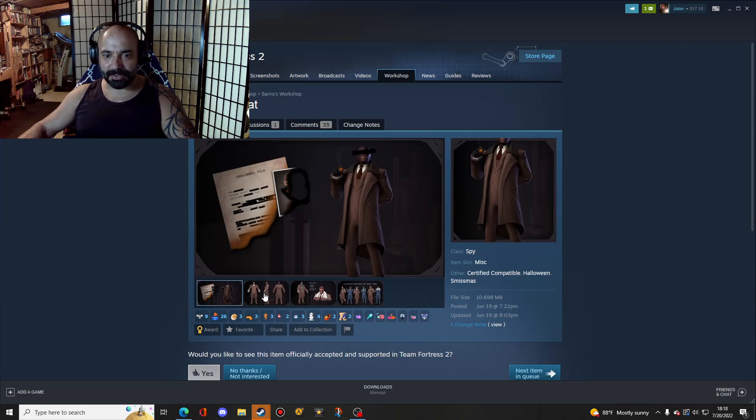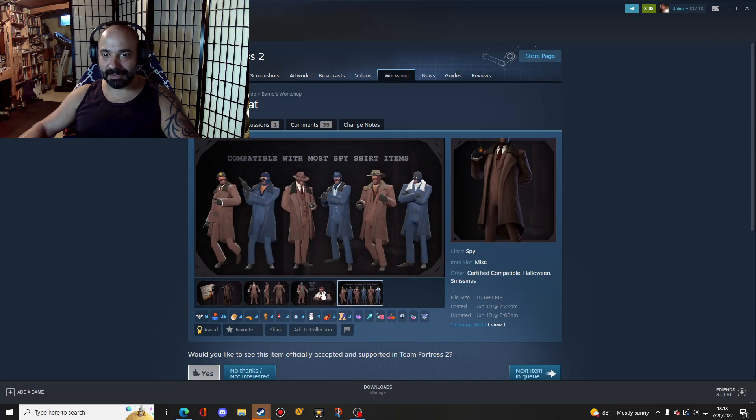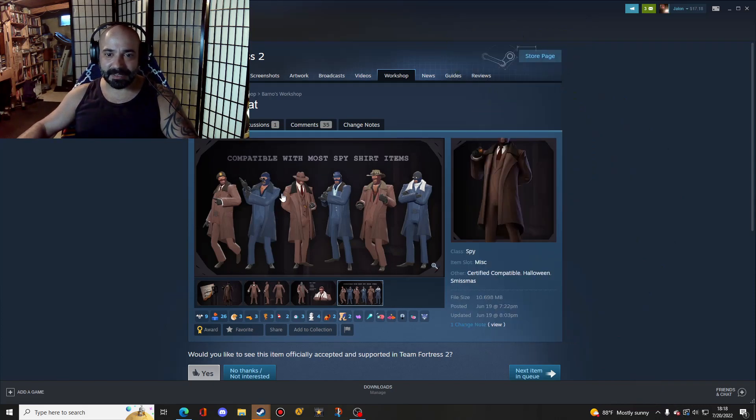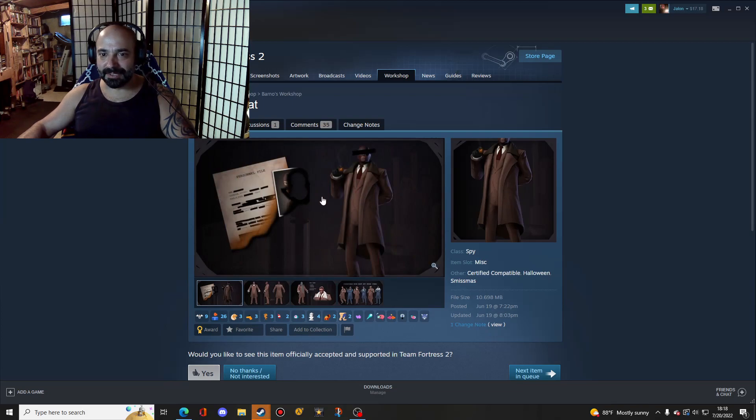Next up we have the Turncoat, which is a Spy trenchcoat. As much as I hate playing Spy, this is pretty sweet. It gives some real Green Hornet vibes — look at that guy in the middle, that's pretty solid. I'm just a fan of trenchcoats anyway, ever since Sephiroth rocked his in Final Fantasy VII, and then the Matrix came out that same year in 1997. Good look, I like that.